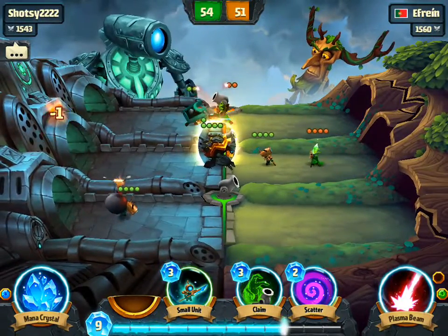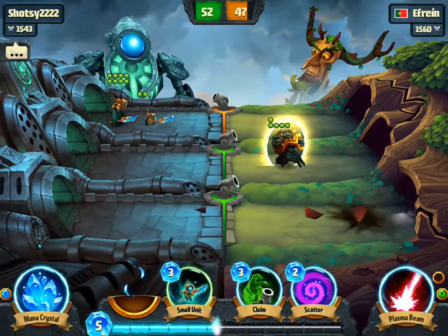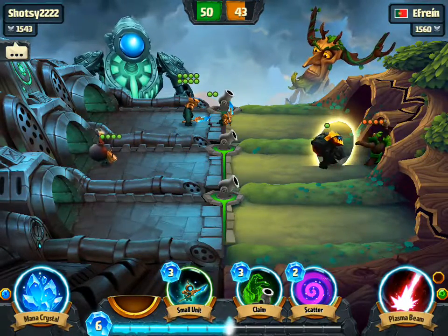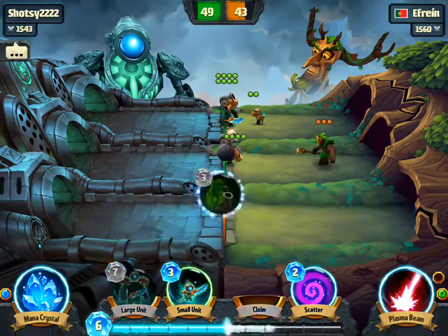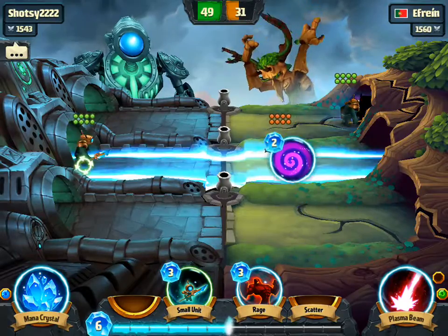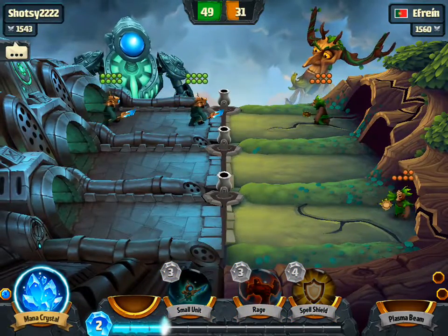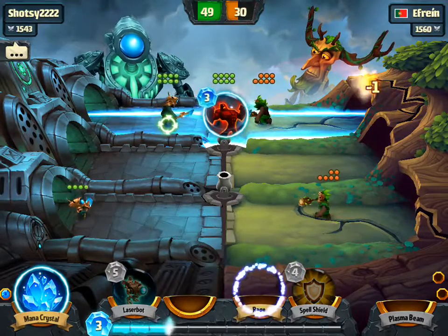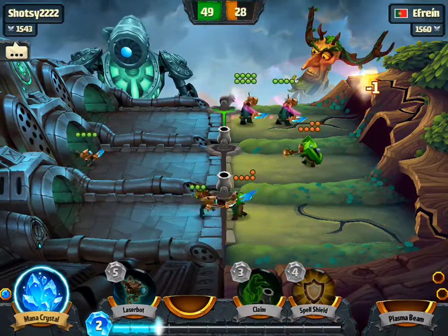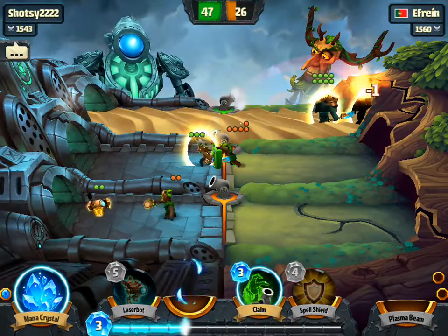I'm going to send my bomber down the bottom — why? I don't really know, I just decided to. Because he might actually make it. I'll send my bomber down the middle here. I should have used the scatter spell to send him somewhere else — voilà, magician. That took him to the bad place. Luckily I've got some units up the top to defend that zone. I'll give him the rage spell which will help him fight. At the moment we're looking okay — only okay, not good. Can we do better? Yes... we can't.